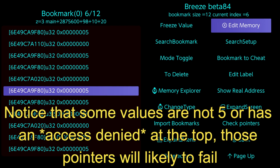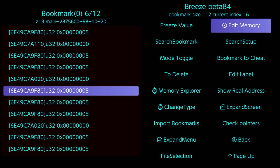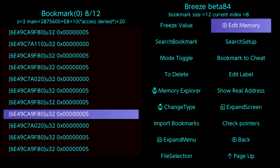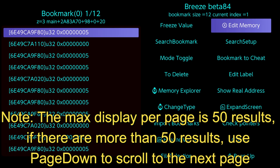Notice that some values are not 5, or have an access denied at the top — those pointers will likely fail. Note: the max display per page is 50 results. If there are more than 50 results, use page down to scroll to the next page.